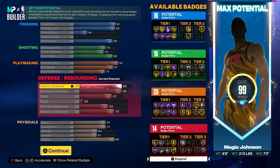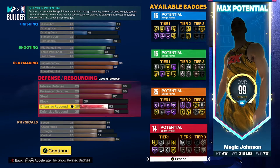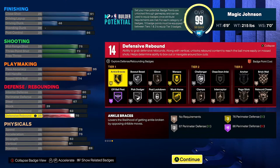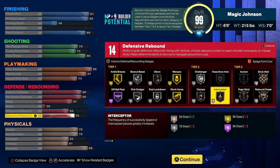Of course, next is defense. You get 80 interior D, 80 perimeter D, which isn't terrible. Steal 67, block 29, offensive rebound 62, defensive rebound 70, which gives you 14 potential badge points. Nothing crazy. Interceptor is Tier 2 in this and Glove is Tier 1, but you can get Interceptor after you get your steal up a little bit. Super cool.